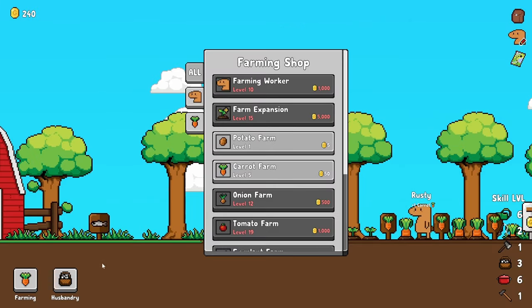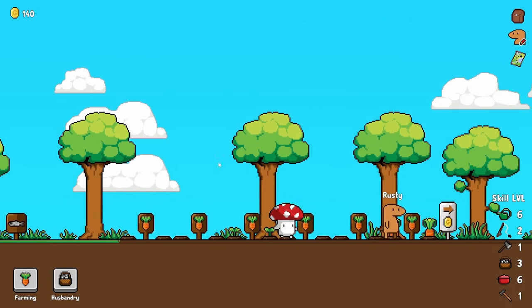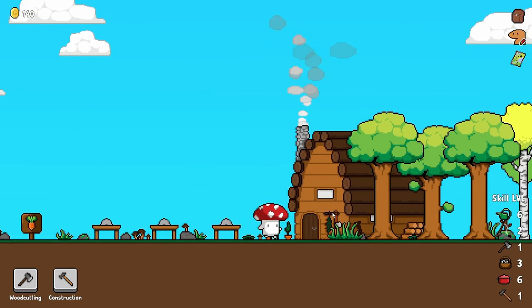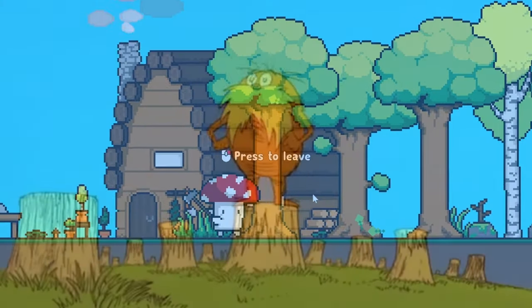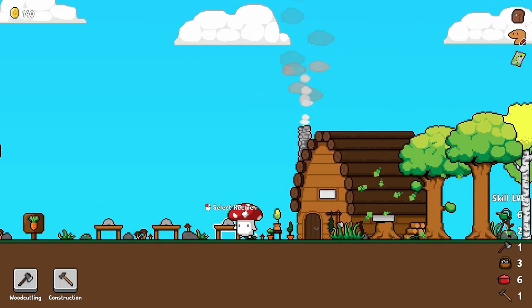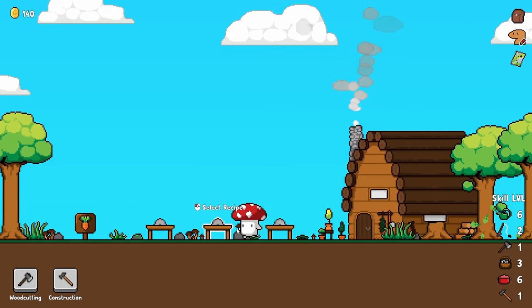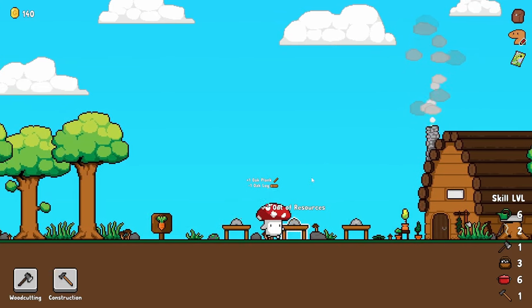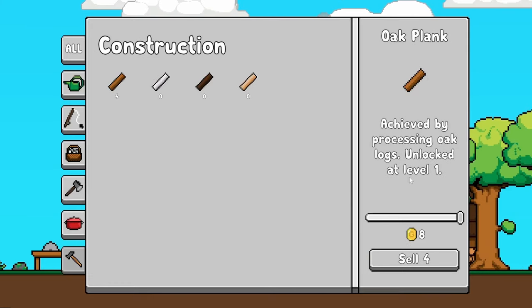Thank you birds for more money — it seems like they're giving us more money as we go. Now we have an entire carrot farm. There's another area over here with a forest where we can chop down some trees, and once the trees give us oak logs, we can come over to these tables and make some planks. Thankfully you can't burn the planks, so they just do their thing until it's done. We could sell those oak planks for a decent amount of money.